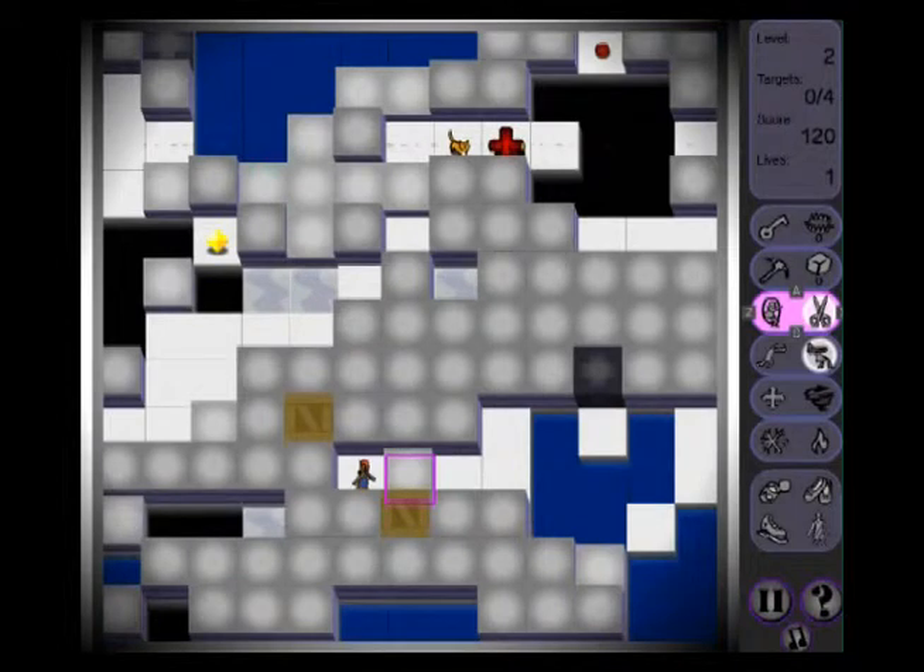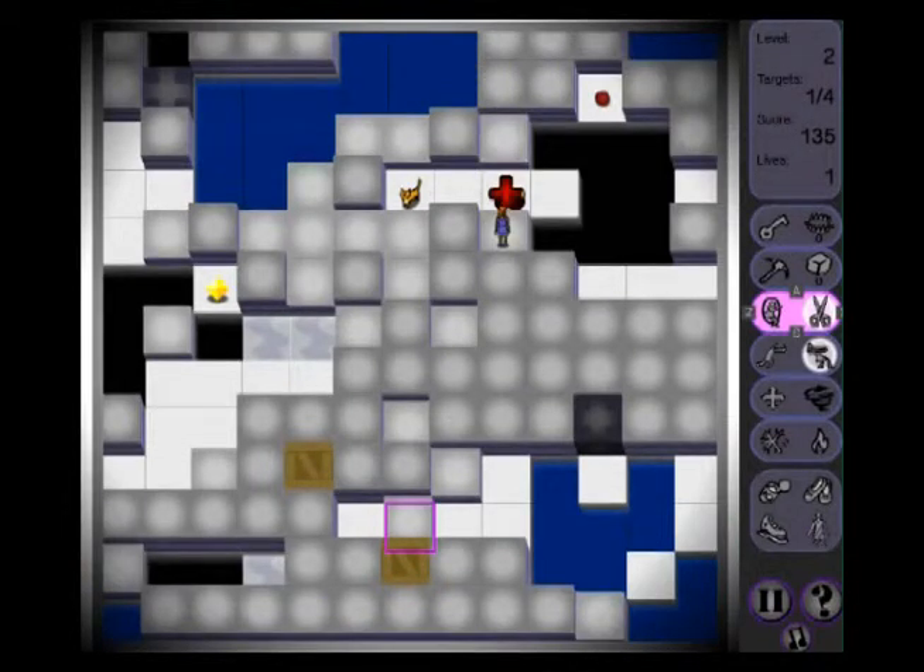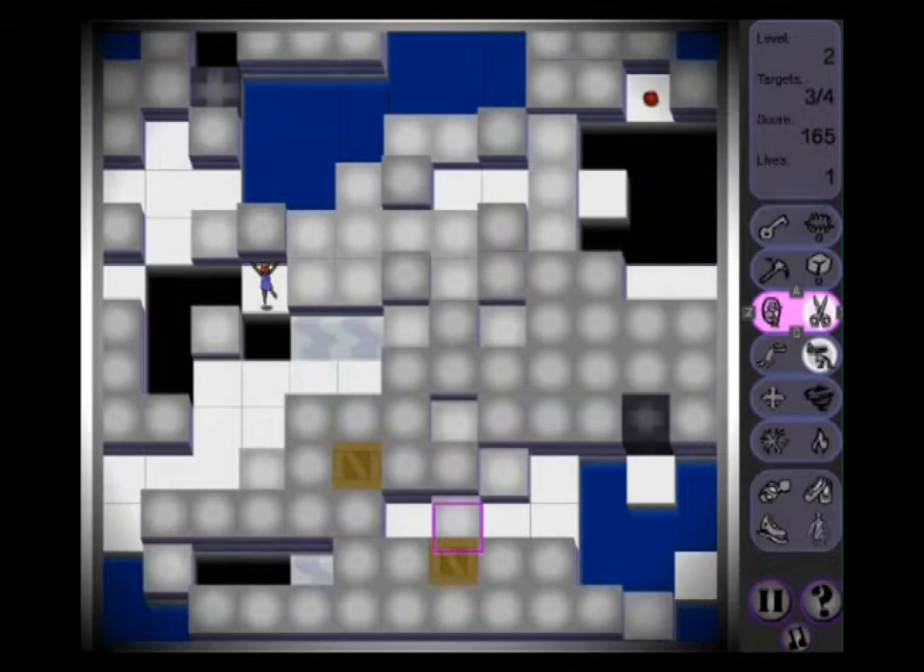I'll copy the half blocks, because I like those — because you can just walk anywhere you like. And that's about it for this level. That's quite a simple one.